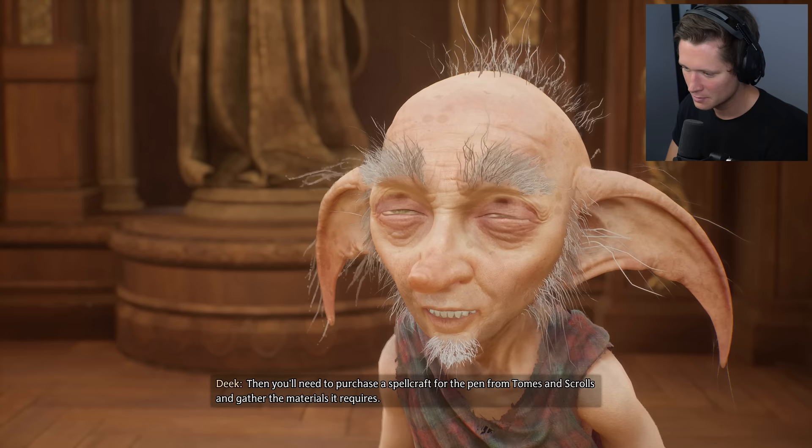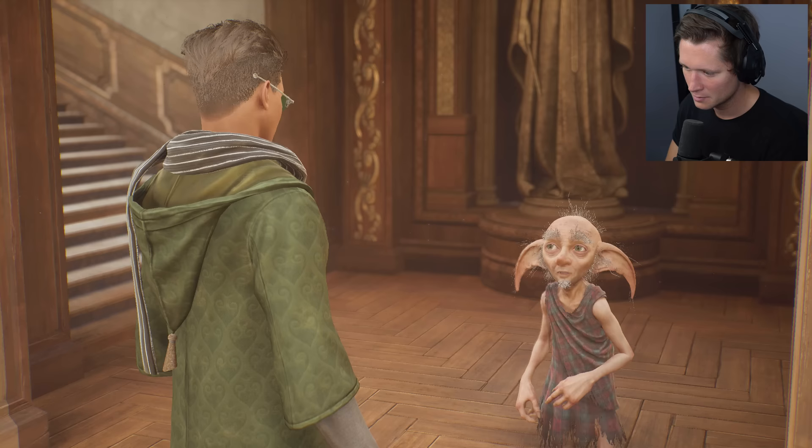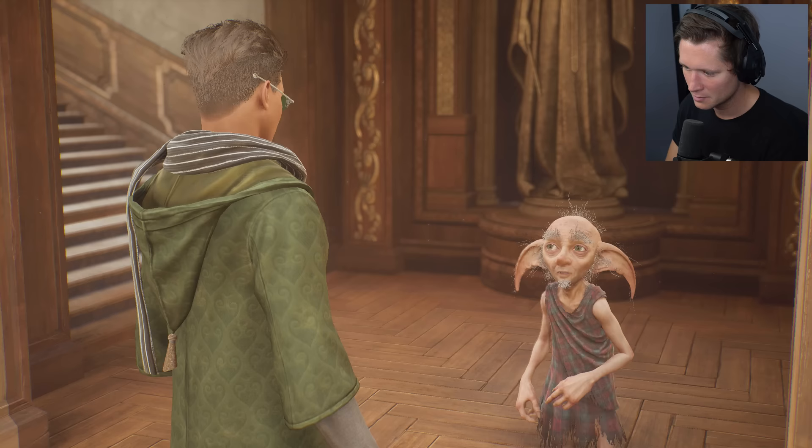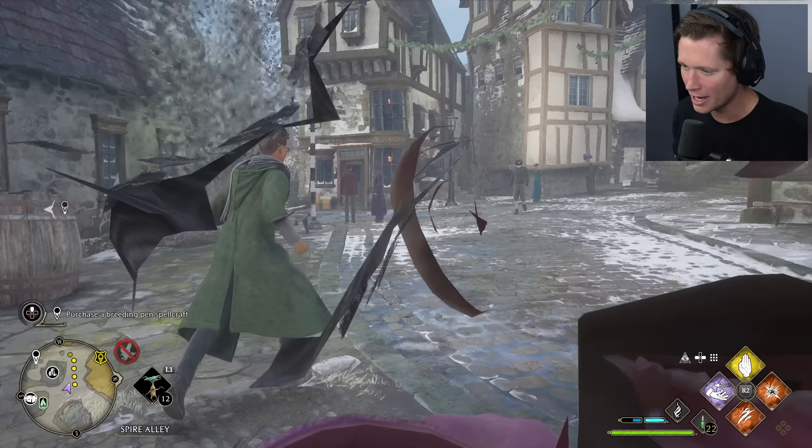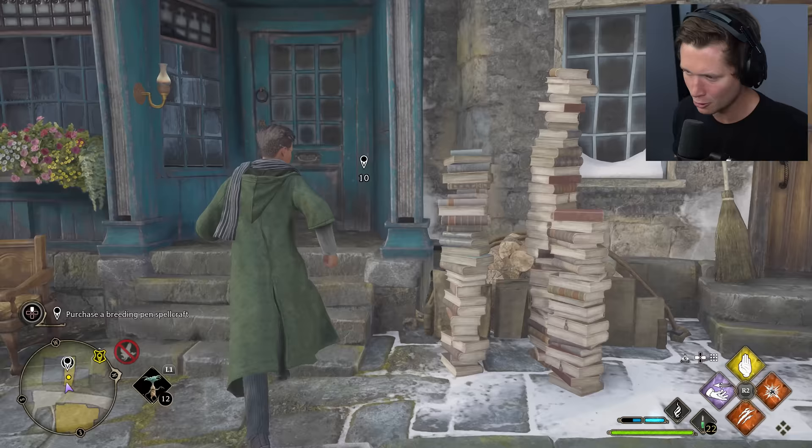We'll need to purchase a spellcraft for the pen from Tomes and Scrolls and gather the required materials. Once we've rescued the Thestrals and have the spellcraft, we come find Deek. Incredibly convenient timing — I swear I haven't seen Thestrals in this game until now, and all of a sudden we found some in that last mission with Natty.